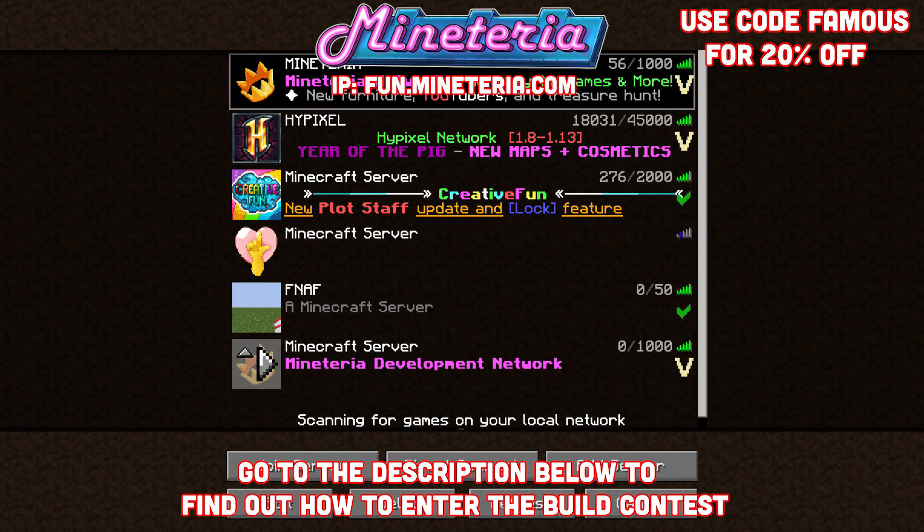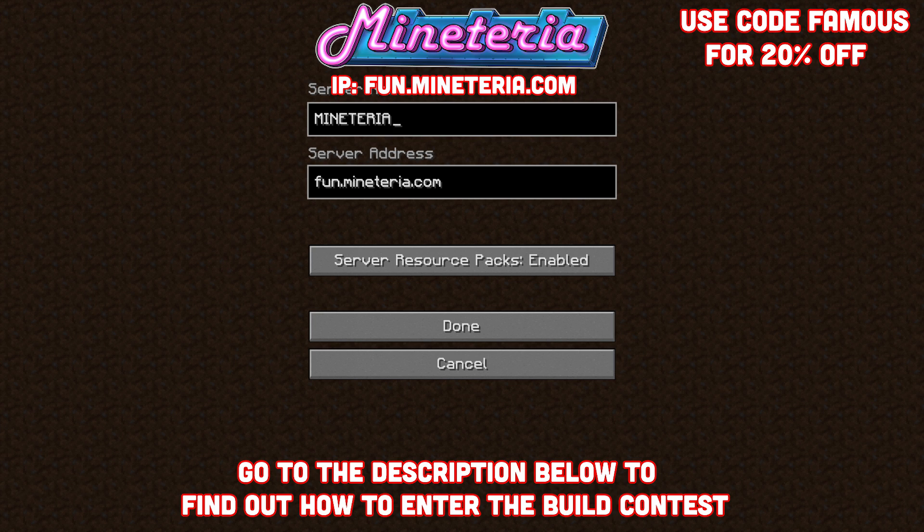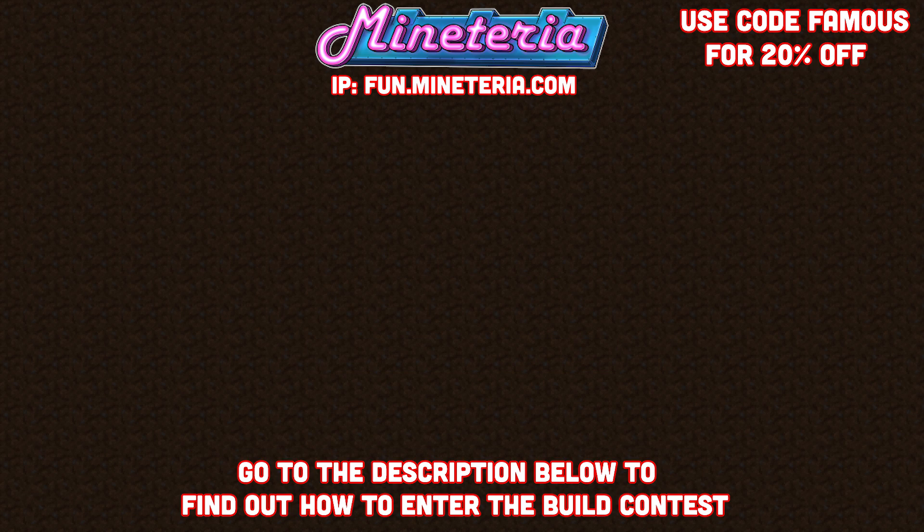In order to hop onto the server, all you have to do is type in the server address fun.miteria.com, and make sure to have the server resource pack enabled, because it's very important. If you don't, you won't be able to do some of the things we have on the server, so make sure you have the server pack enabled. Once you do, just hop on.